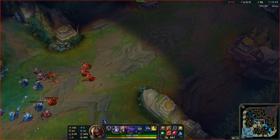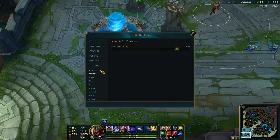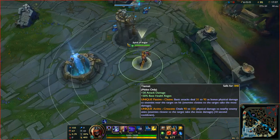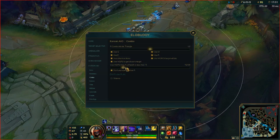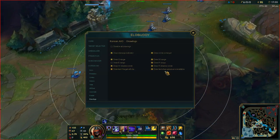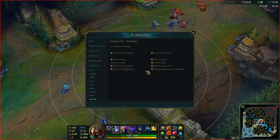We'll just go to mid this time. You can also set it so that in your combo it will use offensive items, like my Tiamat — it'll use it. You can also say don't use R on Orianna. In Drawings, you can see all the drawings and even draw everything if you want, but I like to keep certain things off.